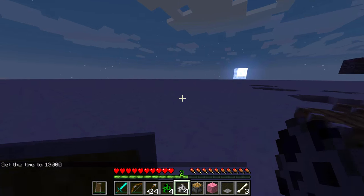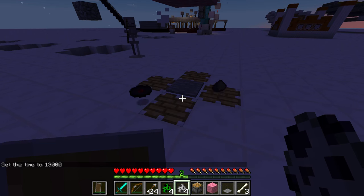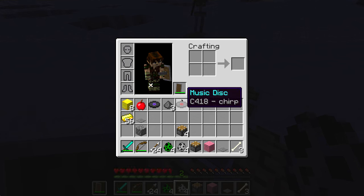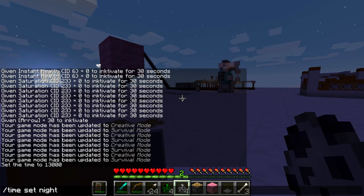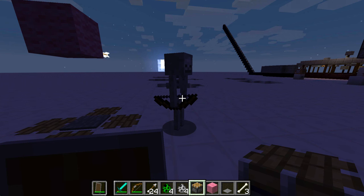After we find a skeleton, we lure him to the creeper. One shot from the skeleton killed him, and we have our music disc — I got Chirp. So that's the basic idea of this contraption. Let's go test this out in the survival world to see how this works practically.